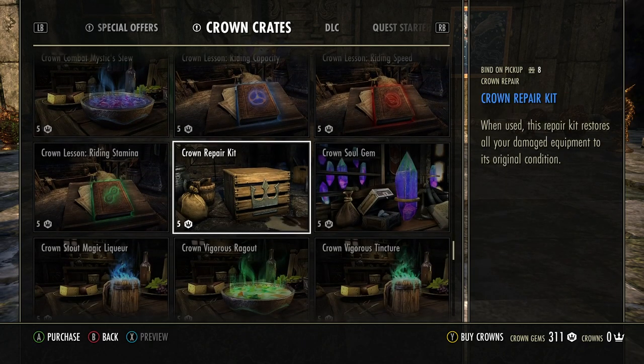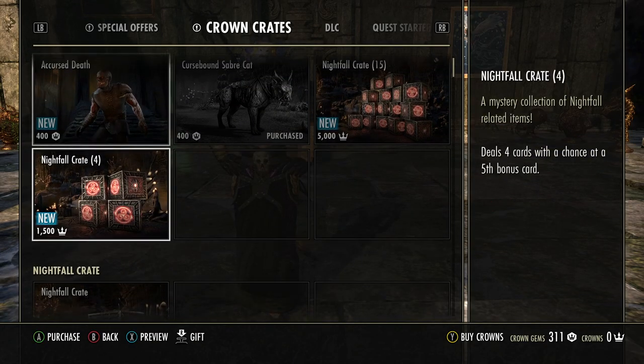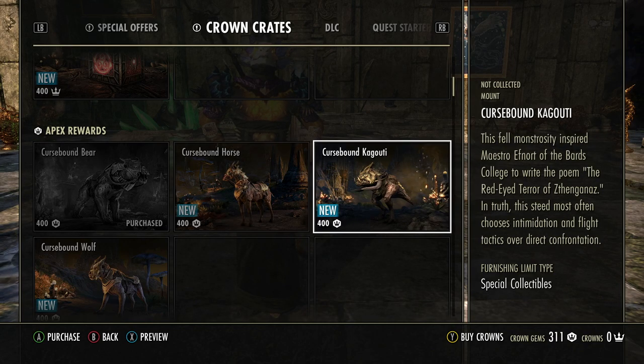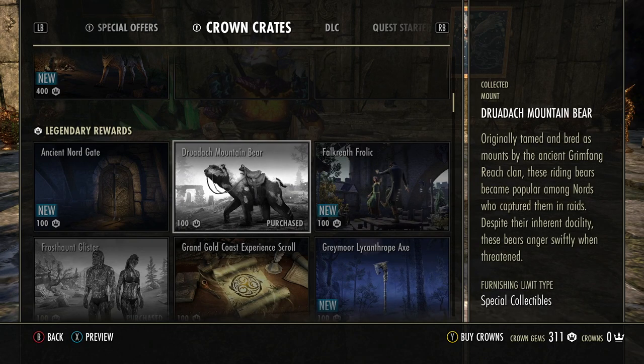Got a lot of tattoos and stuff. Let me see if I'm gonna purchase anything — I have 311 crown gems. Those mounts would be 400, so if I had 400 I would probably get the Kagooti, but I don't have enough. But I'm super happy — I got three mounts, that's crazy.